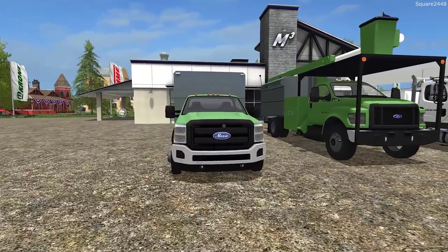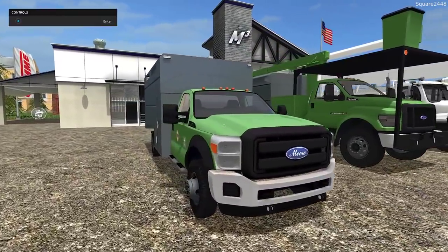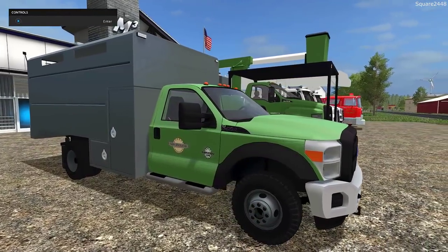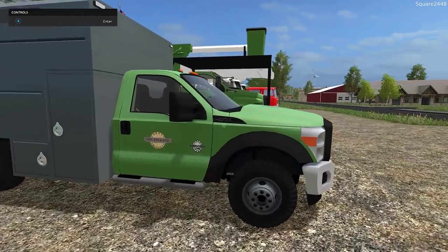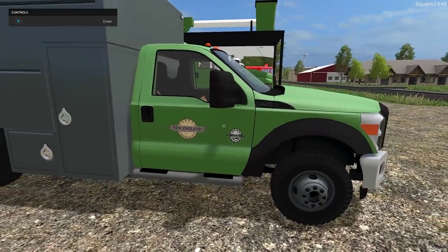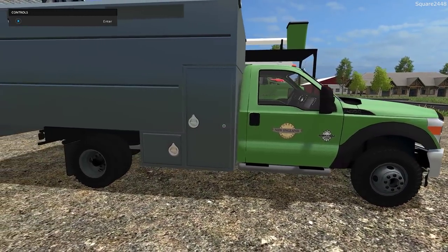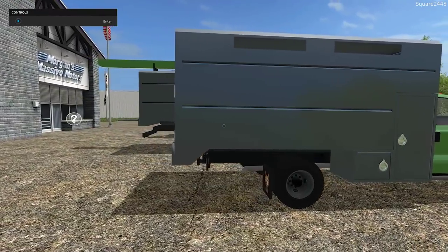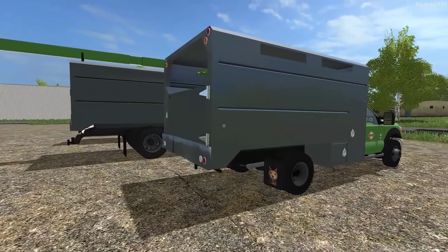Up first, we'll be taking a look at a Ford F550 regular cab chip truck. This is color changeable here with a few different options. The front end of this looks amazing. Color changeable wheels, which is also nice. You guys can see steps there, and it is a power stroke under the hood, which is pretty cool. This is where you attach a wood chipper, and all of the wood chipping goes into the back of it.